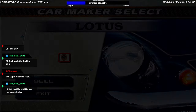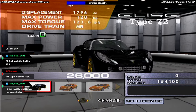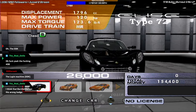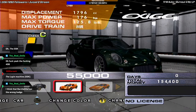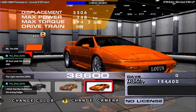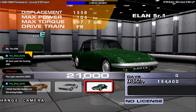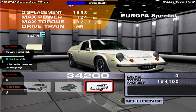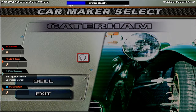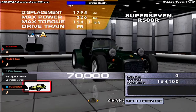It's Lotus. At least, Type 72. The Exige — the original Exige, by the way. Esprit Series 1 — the original Esprit. The Series 1 Elan. The Europa Special. And the one Caterham in-game — the Super 7 R500R.